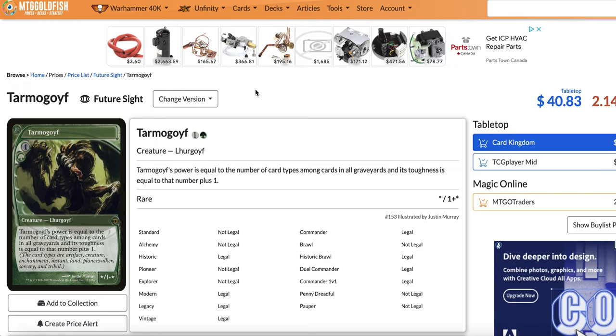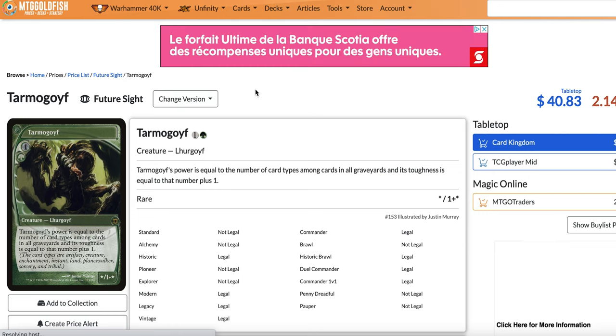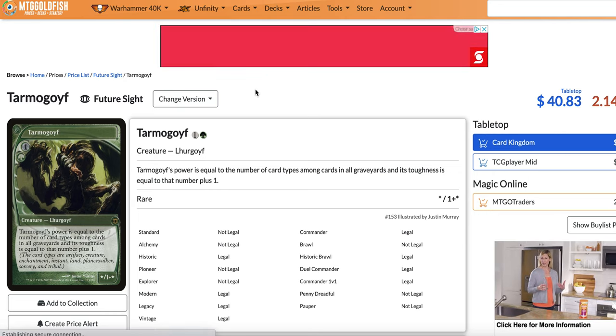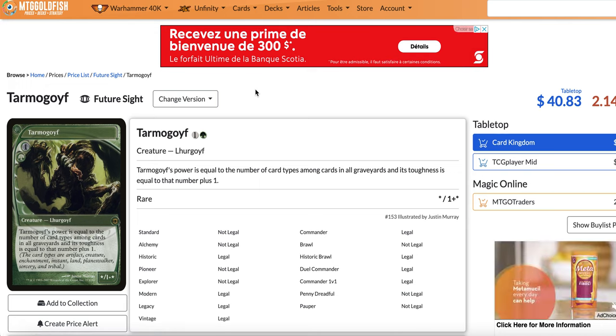Those are the only people that play Tarmogoyf. Not a single person getting into Modern says 'I want to build a Tarmogoyf deck.' It's sad to see the downfall, but things have to evolve sometimes. I think we have to say goodbye, because I don't think we're ever going to see Tarmogoyf at the top of the metagame again, especially with all the power creep going on.